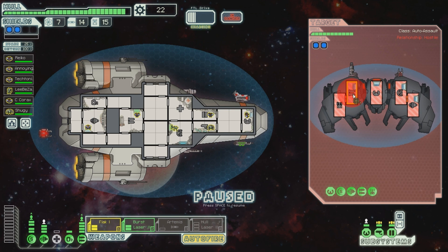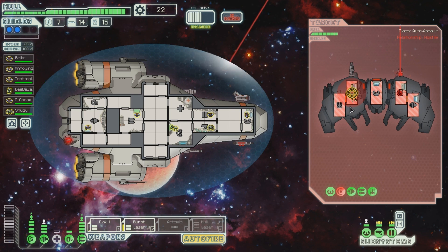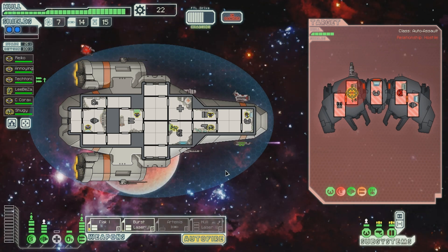So let's test out the flag cannon. Actually, we have to get the shields down first. Okay, that's pretty good. Well let's get this as well. Boom - it hit this but nothing else. So I assume you actually have to hit the rooms.